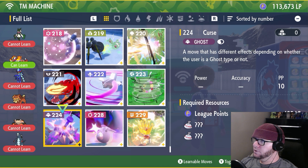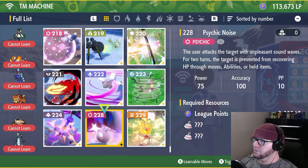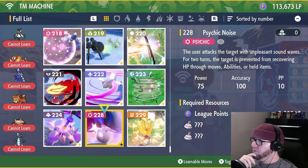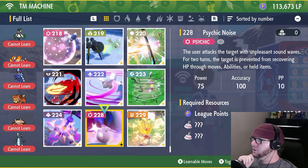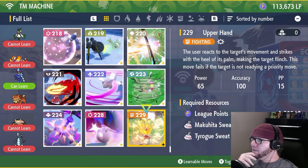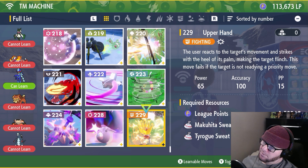Are there any new TMs? I think these two are. Psychic Noise — the user attacks the target with unpleasant sound waves. For two turns, the target is prevented from recovering HP through moves, abilities, or held items. That's interesting — that could be good for a bulky wall. The user reacts to the target's movements and strikes at the heel of its palm, making the target flinch. This move fails if the target is not readying a priority move. So it's in between Fake Out and Sucker Punch. And a Fighting type. Interesting.